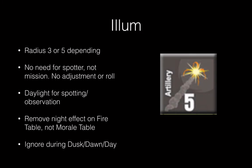Illumination is similar — and not similar, obviously. Illumination has a radius of three for mortar illumination or five for artillery, depending on which you use. When you're firing illumination as an artillery mission, you do not need a spotter and you don't have to roll on the adjustment table at all. You just take the artillery illum marker, place it where you want it, and there it is — no fuss, no mess. Likewise, if you're doing mortar illumination, you can place it anywhere within range of the mortar without rolling on any table. It's just there.